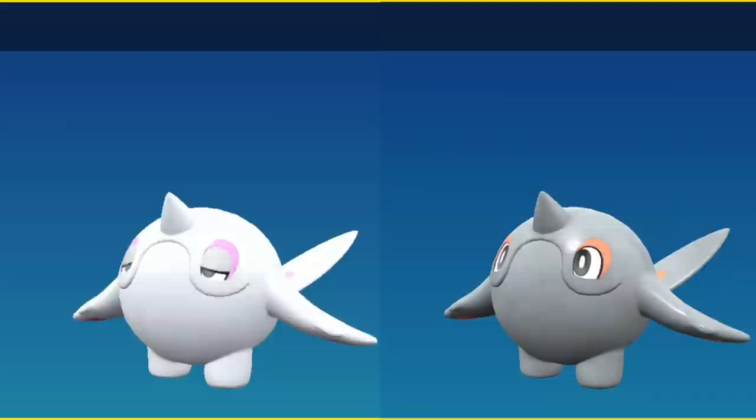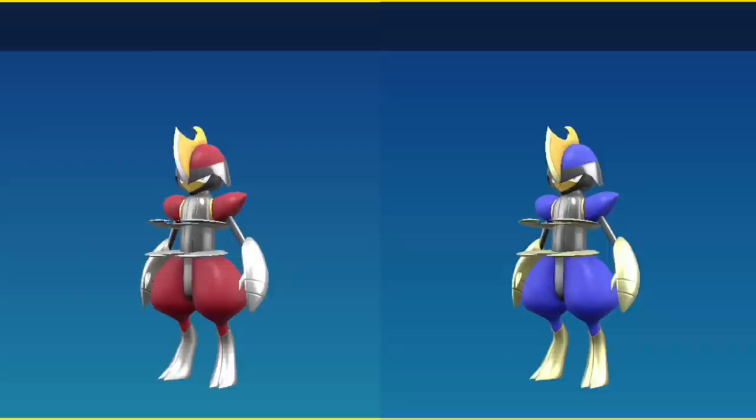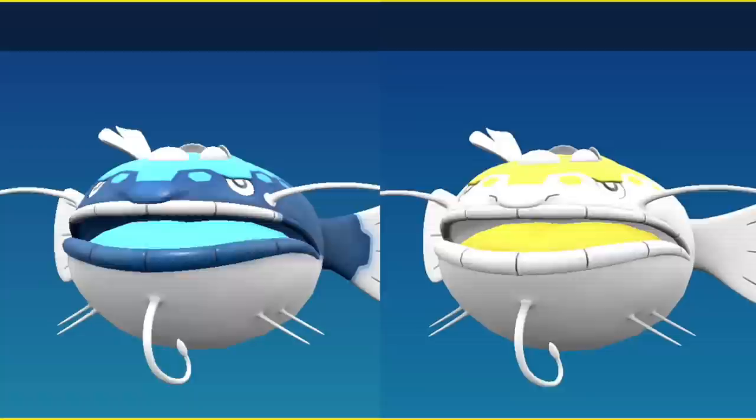Pawniard goes from a red color to a blue color. That remains true for Bisharp, although its metal starts to go from silver to more of a goldish. For Kingambit, its feet still remain silver, its arms still remain gold, but all of the armor red becomes blue excluding the mustache. Veluza, although it may be coming at you at about a hundred miles an hour, you're going to notice that it's green instead of purple.